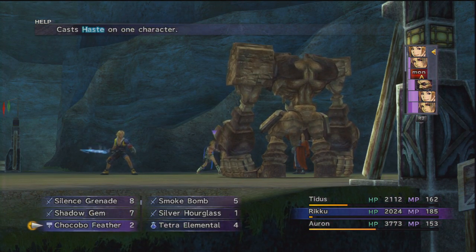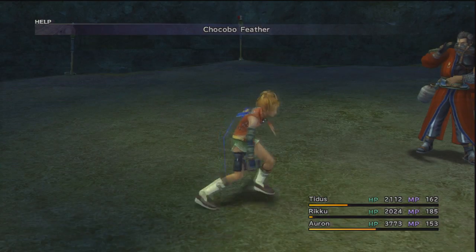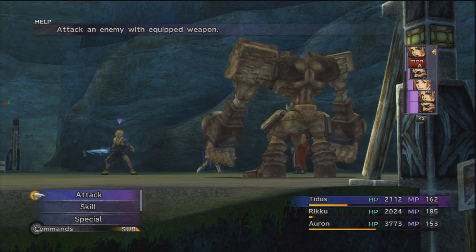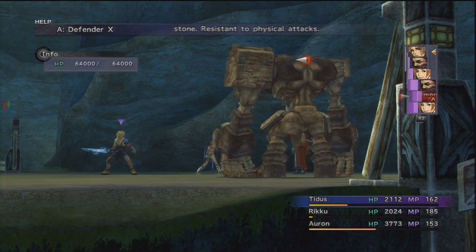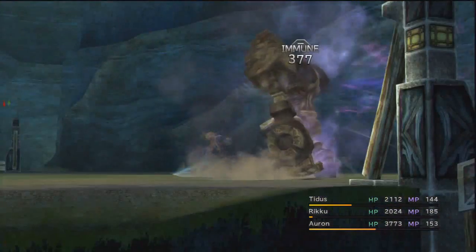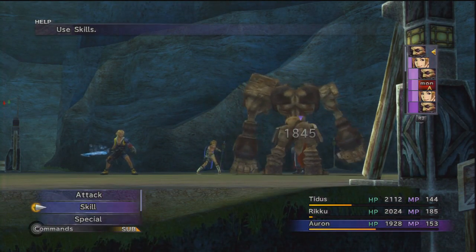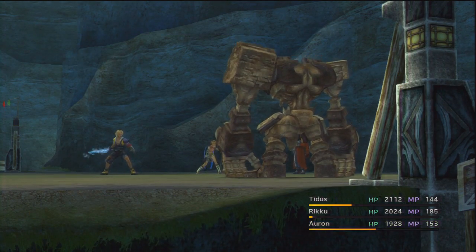We will use a Chocobo Feather on Auron just to start the Hastes coming. Tidus will Delay Buster the boss to see if it works — no, it does not. But by doing this the boss will counter-attack. That wasn't even a counter, that was just his regular ability. Tidus didn't do very much damage there. Let's try armor-breaking the boss now.